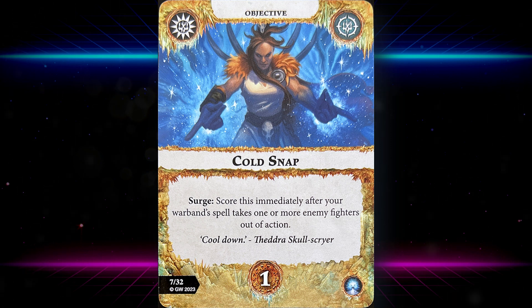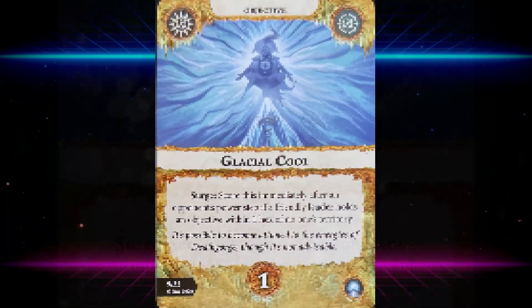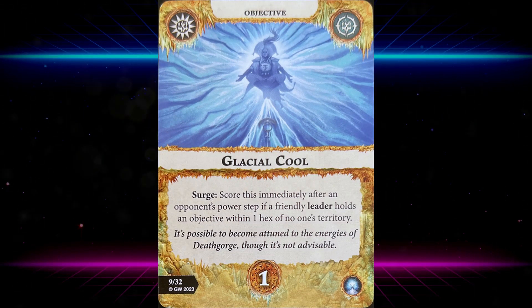Cold Snap: score this immediately after your warband's spell takes one or more enemy fighters out of action. It could be a gambit spell or a spell attack action. If you lean heavily into this deck it's bound to happen sooner or later, but it's not passive glory, so take it for what it is.